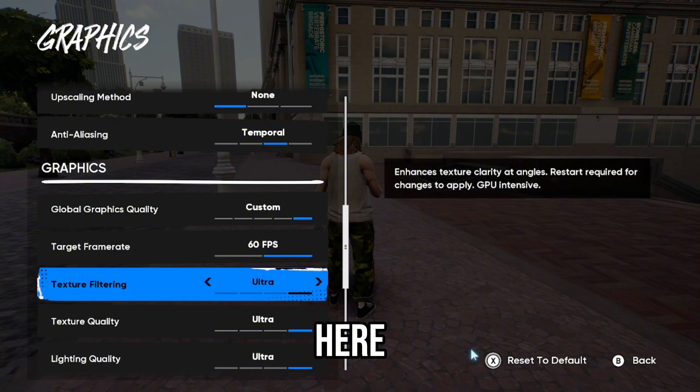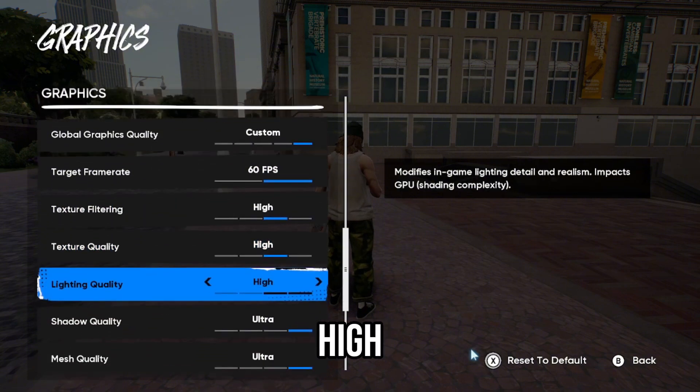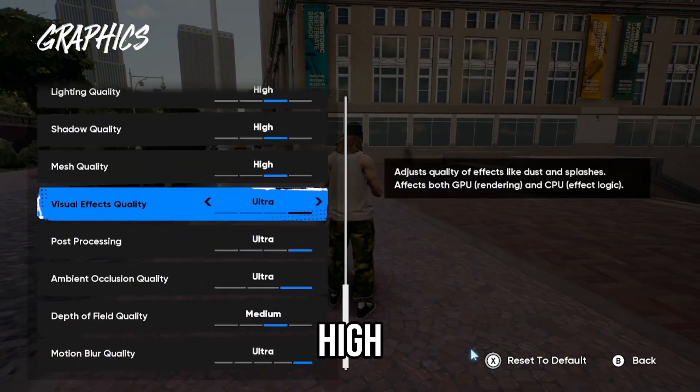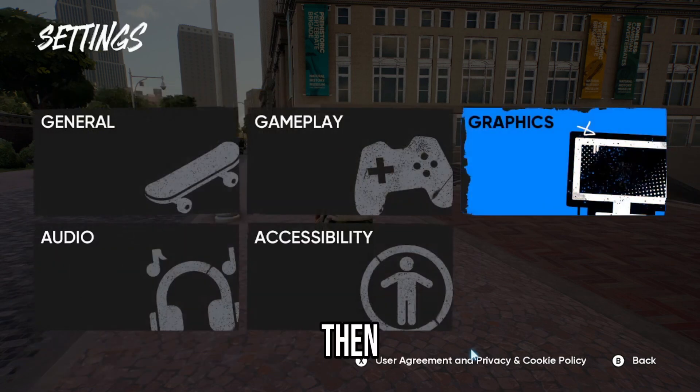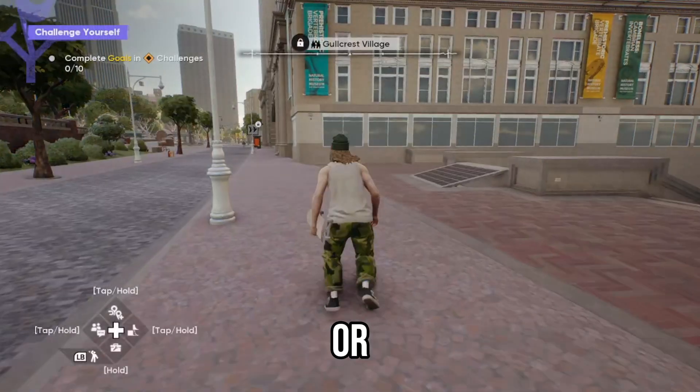Go here and turn these settings — high, high, high, high, high, high, all of that — then low, high. After that, your game shouldn't be crashing or lagging.